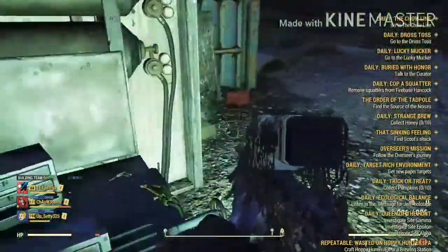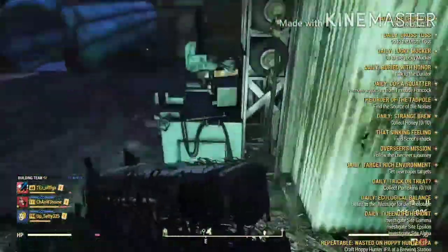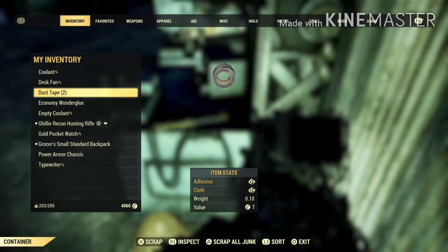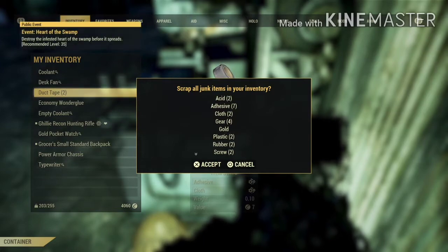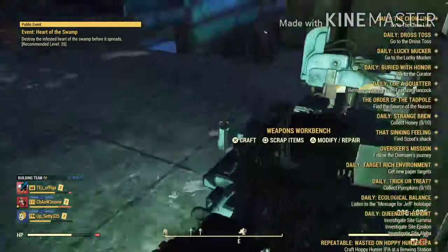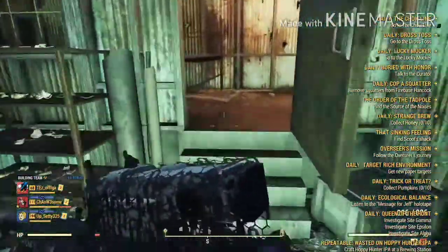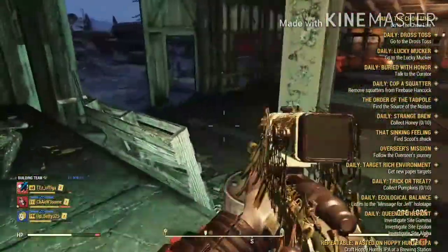So right here we have the weapon bench. Wood — I can't collect it. Lots of things. So in this run, for sad reasons, we only got two screws. But usually in a good run you would get nine. But again, you could do this over and over again. As long as you have a good weapon, you'd probably be pretty fine for this.